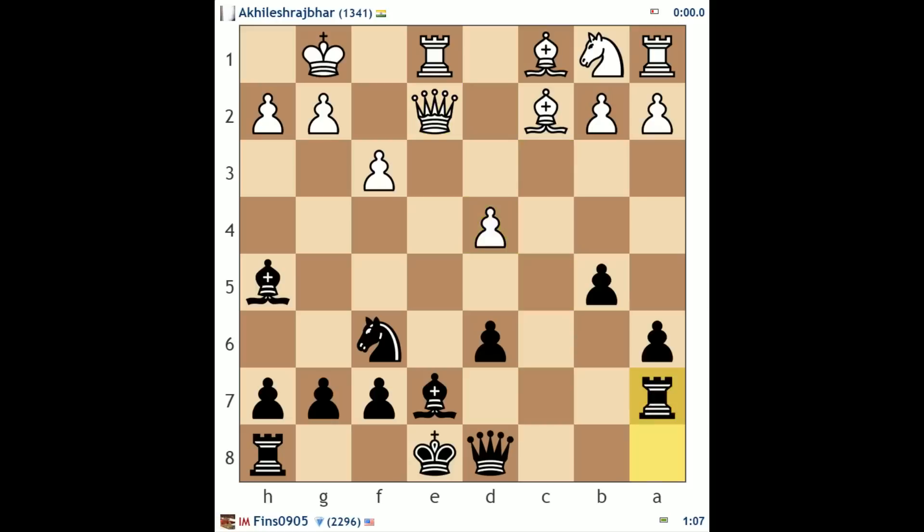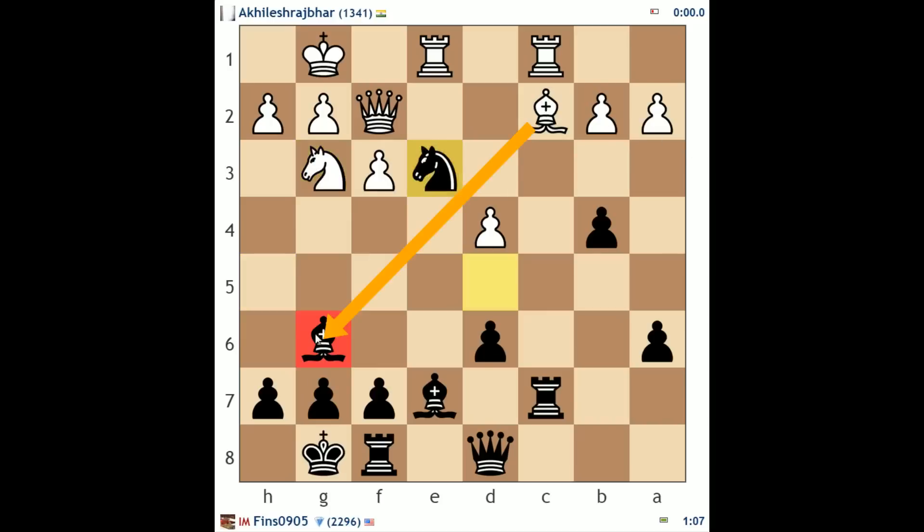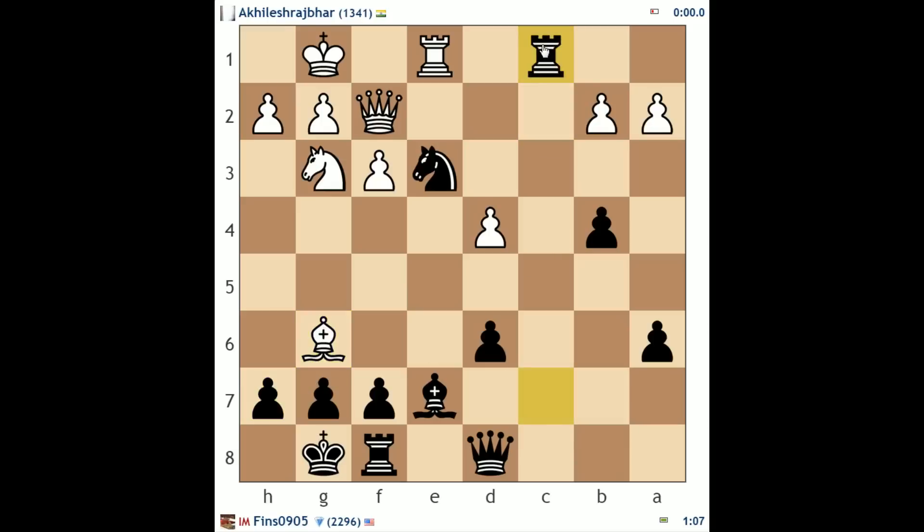My opponent misplayed the position right about here — I have some pressure. Knight g3 seems like a weak move, not a game-losing move, but he does lose a pawn out of that. Although maybe he could have taken on g6. After I took here, it is possible for him to take there to attempt to avoid some of the problems he had in the game. Getting a little complicated. He could have tried bishop takes g6 at this juncture.